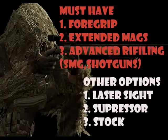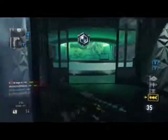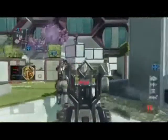Now let's get into attachments. First, foregrip — it's necessary on SMGs and assault rifles. It keeps your aim on target so you don't spray and pray. Next, extended mags — if you want high kill streaks and to take out two or three enemies at once, use extended mags. This applies to shotguns and SMGs. Advanced rifling improves the range on SMGs and shotguns, which naturally have terrible range. The KF5 already has decent range, so you could put a suppressor on that instead, though I don't suggest a suppressed SMG.